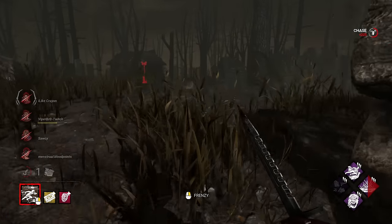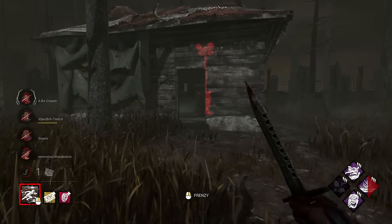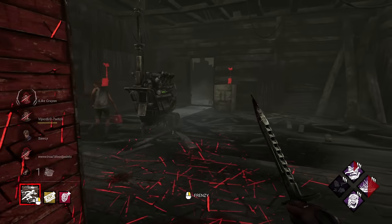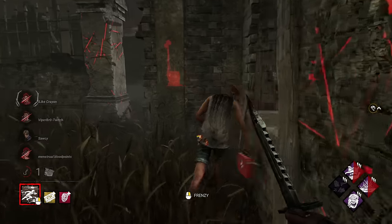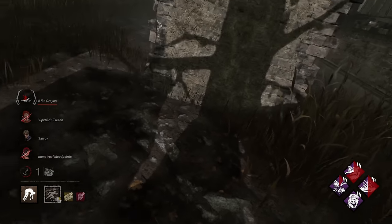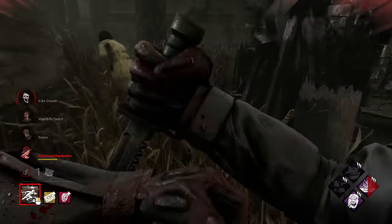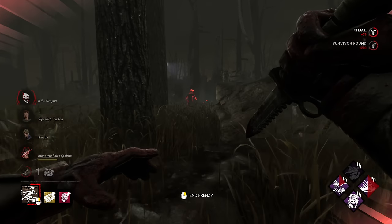I think I lost it with the blind there - there he is. Okay, so he's going to take us way over there. We're going to break chase actually and go back over to where we see gens being worked on. Alright, they're back on shack - it's no longer regressing. This is our girl Meg. We have Superior Anatomy up so we'll go use it now. Down you are. She performed a conspicuous action, so we know that she does not have DS or any of that stuff, which is good. I hear breathing - there you are, hello!